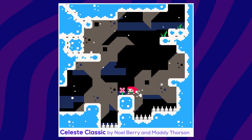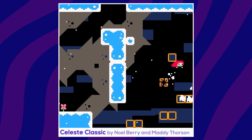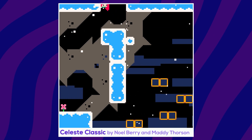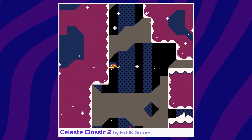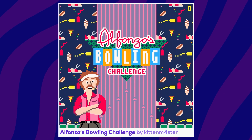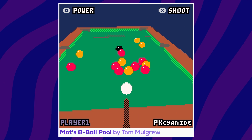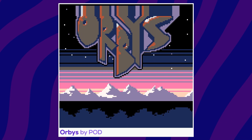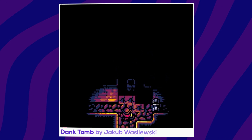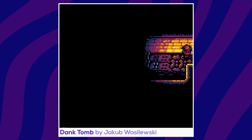Some amazing examples include Celeste Classic by Noel Berry and Maddy Thorson — yes, the hugely popular game Celeste was originally conceived in Pico-8, created during a 4-day game jam. Recently, devs at xok games published a Pico-8 sequel called Celeste Classic 2 to celebrate the game's third anniversary. Other examples include Alfonso's Bowling Challenge by KittenMaster, Mott's 8-Ball Pool by Tom Mulgrew — a 3D pool game — Orbeez by Pod showcasing 3D capabilities, and Dank Tomb by Jacob Wasilewski, a retro puzzle adventure game about exploring caves and uncovering the story of a Mad King.